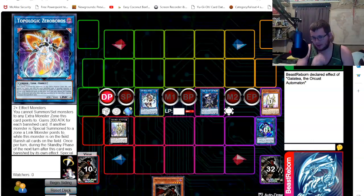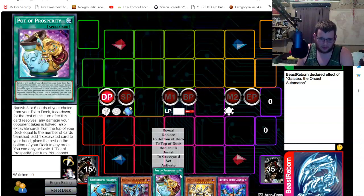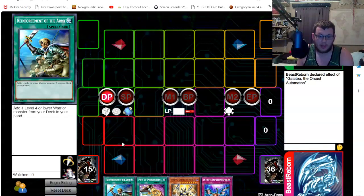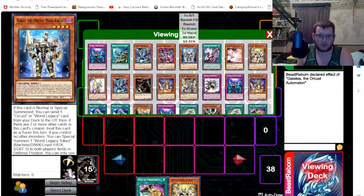That's your generic combo plays — again without any extra extenders, no Bistil package or Horus package. Now let's reset the deck and change up this game to show the one-card combo with the Horus package, so I can show you guys what this deck is able to do with Horus and why it's actually broken.